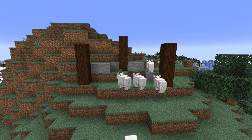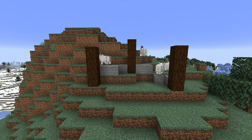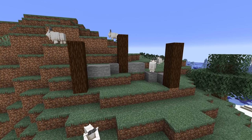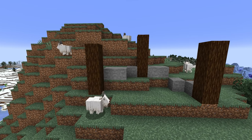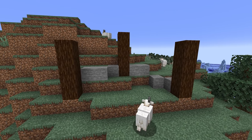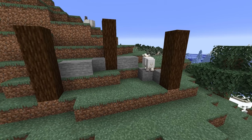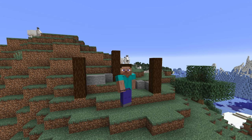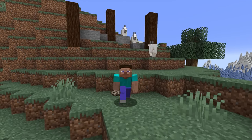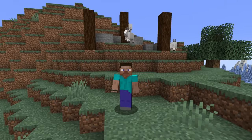Snapshot 22w17a is here and this week we have some very exciting changes to goats. First of all, goats will now drop the goat horn. Down in the deep dark we have some changes to the warden as well, making it even more perilous. The warden does now have a special drop. This is not my skin — I do not know where my skin is currently.